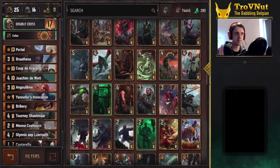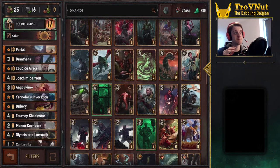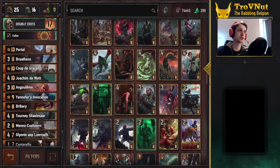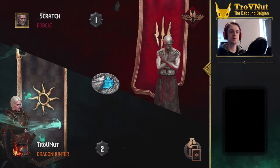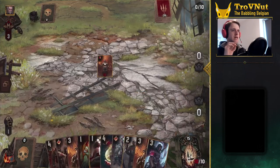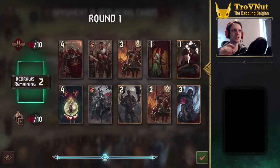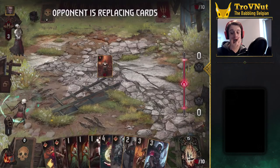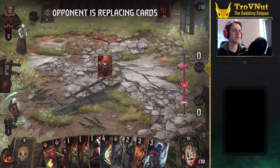That's the deck. I'm going to try out a few matches to show you the strength of Angoulême, but for that I need an opponent who uses an artifact, which might take a few matches — so bear with me. The first one was kind of a bust against a very strong Nature's Gift deck, and I misplayed a few times as well. But the second one is Monsters, which is something we can definitely use.